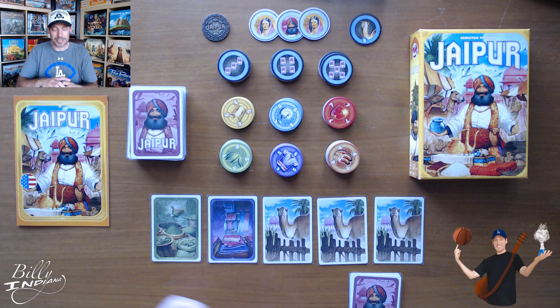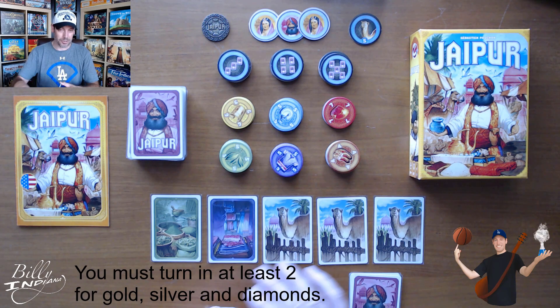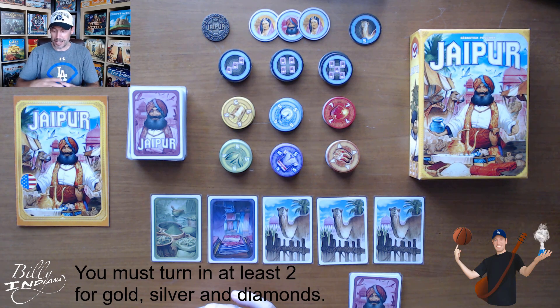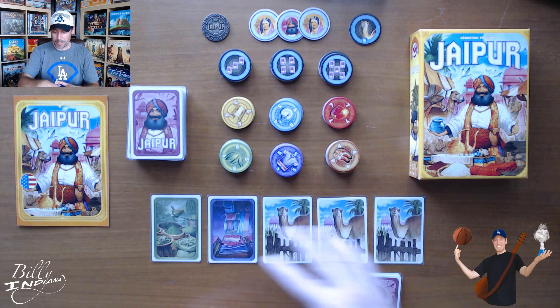I've set it up with two hands here so I can talk you through a couple rounds. Each player is dealt five cards, and the winner is the player who scores the most points. You get your points from collecting these tiles. You would collect the tiles for leather, silk, and spices by turning sets of those cards in. You can technically turn one in at any time to collect a tile. If you turn two, you take two tiles. If you turn three, you take three tiles and then get a three-tile bonus. If you turn four, you take four tiles and get a four-card bonus, and same for five.